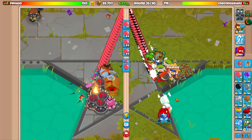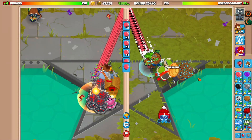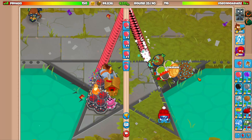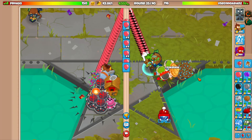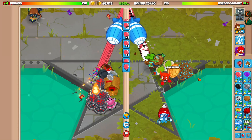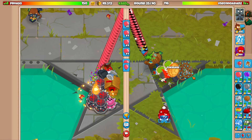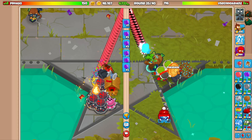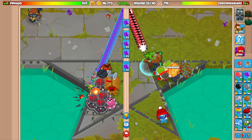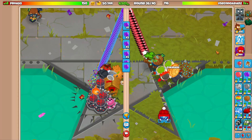If he sends DDTs, it looks like we can legitimately afford a Master Bomber. I might just go with that because I'm definitely going to get Master Bomber at some point. I'll only get it if he sends DDTs though — it's expensive and we don't really need it otherwise. Maybe I'll just send purples here for a couple rounds to get to 5k. We still easily have enough for Master Bomber.